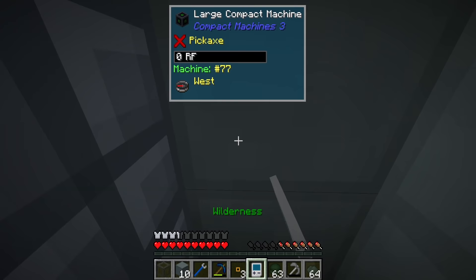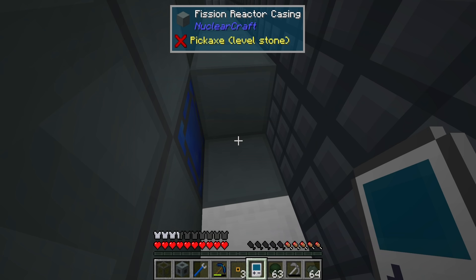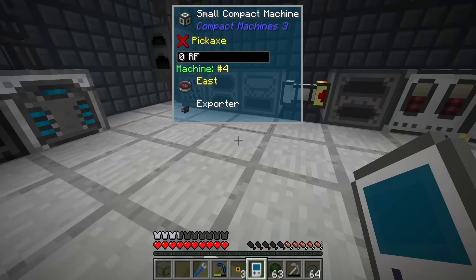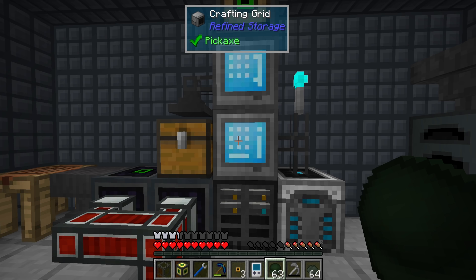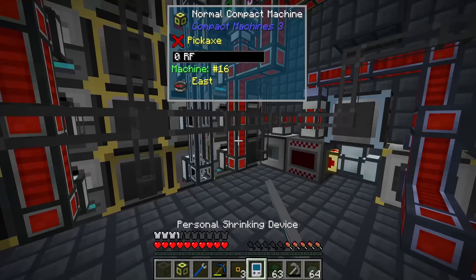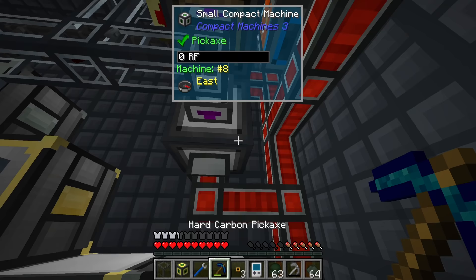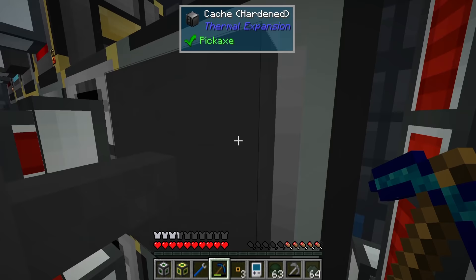It might not be a terrible idea to do this in another compact machine since we don't have much space in here. The part is in the wrong place - it needs to replace the casing, so I'll fix that right now otherwise I'll forget. We'll go ahead and grab a compact machine and use it for the fuel processing. It's probably overkill but it's the one we've got lying around.